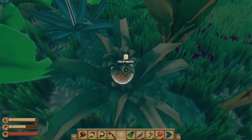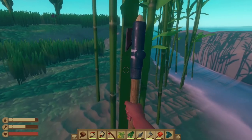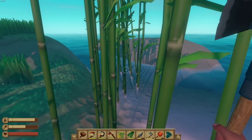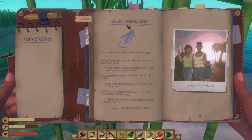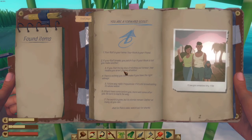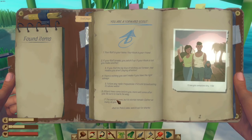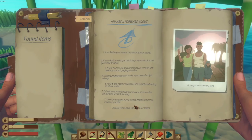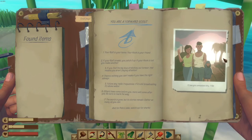What are these, like reeds? Can I do something with these, use an axe on them? Wait — what is this? 'You are a forward scout. Your raft is your home, a hook is your friend. If your raft breaks, you patch it up. If your hook is lost, you make another. There's nothing you can't make if you have the right salvage. Follow any radio frequencies — if it's still broadcasting, it's above water. Others may have come before you, more will come after. Be sure to mark the way. The world is gone but its story remains. Watch out for sharks.'